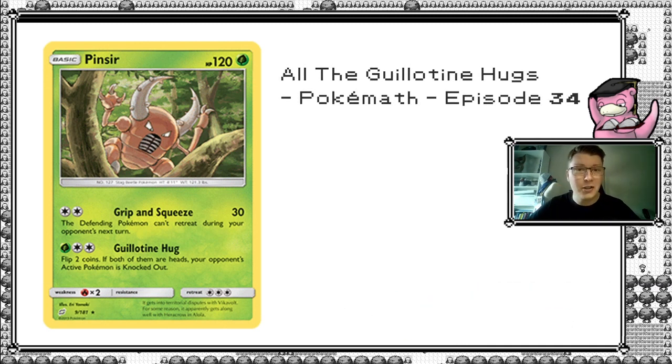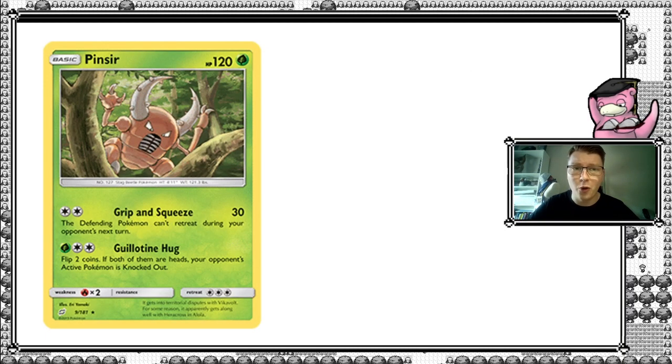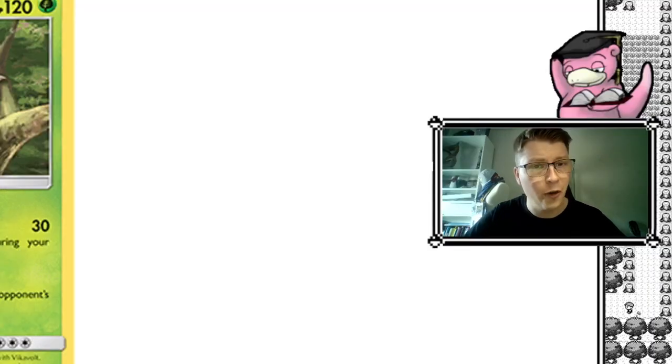As you can see here next to me, I have a nice copy of Pinsir on my screen. For two colors, it does 30 damage, and the defending Pokemon cannot retreat during your opponent's next turn. But we're talking about Guillotine Hug, the second attack, which for one grass and two colors, lets you flip two coins, and if both of them are heads, it's an instant knockout.